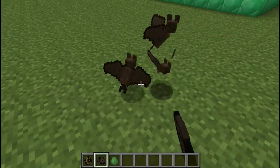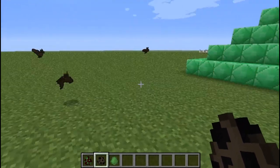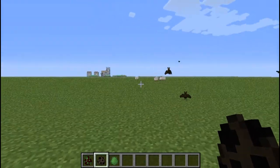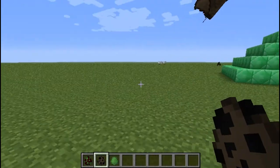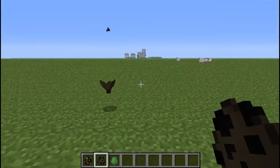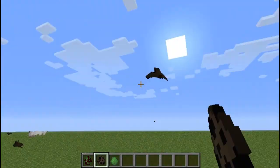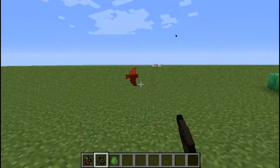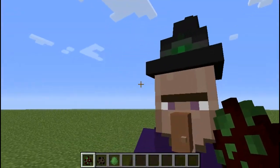There are now bats in the game, like this. I think they spawn at night — I've seen a few flying about here today, they didn't spawn. We'll have to kill one — it'd be kind of hard to kill. And witches have been added.